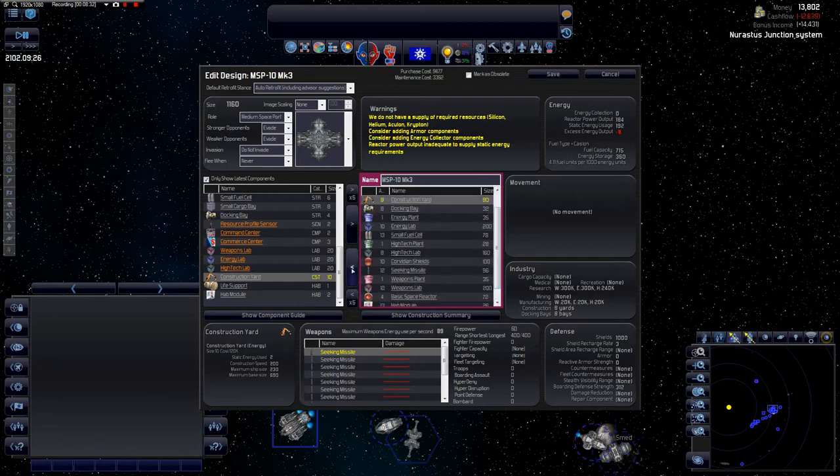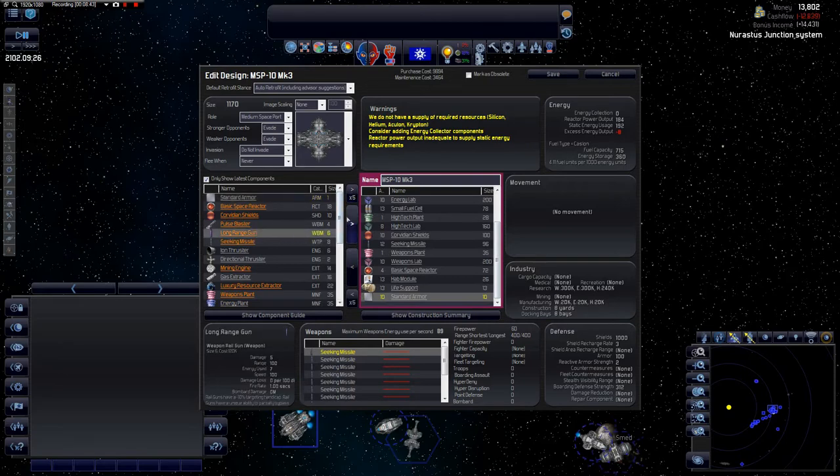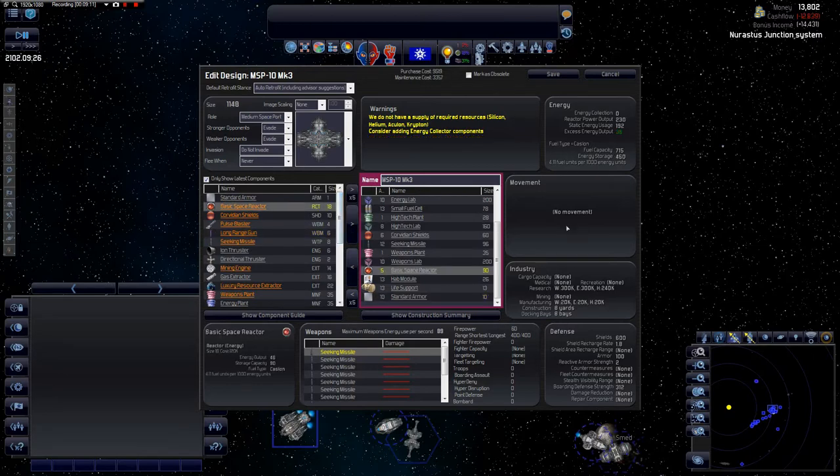That's bringing the cost down significantly. I don't think we have energy collectors yet. So 10 shields, we'll add some armor, and consider weaponizing it — the weapon range is 400. There's some more shielding to adjust. We'll add one back. So that's a cheaper design — I'll keep coming back to this. I know how to design ships but I'm not yet aware of the best configurations.